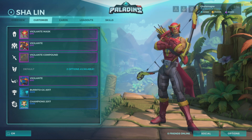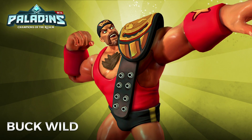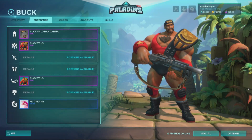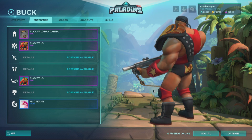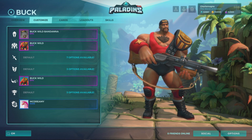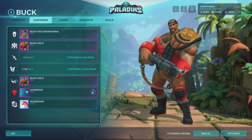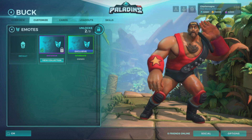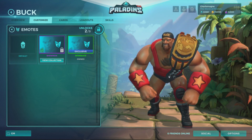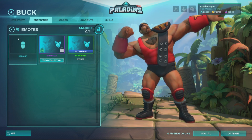That's not going to be it for skins this patch. We have a very exciting one — it is the Buck Wild skin coming into the realm. There is so much personality in this skin — the chest hair, the mustache, the belt. It's the tuft of chest hair. This set includes the head, the body, and the voice pack — there's no weapon as part of this set. It does come with an MVP pose and one of the best emotes in the entire game.